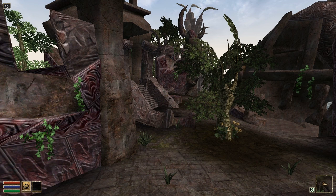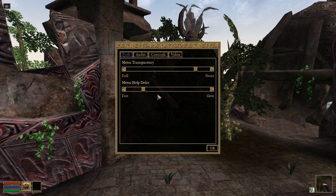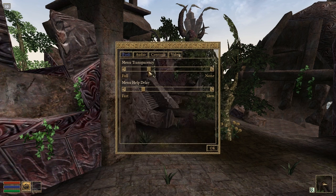We've implemented a main menu with the classic Return, Options, and Exit buttons. This is accessible via the Escape key.